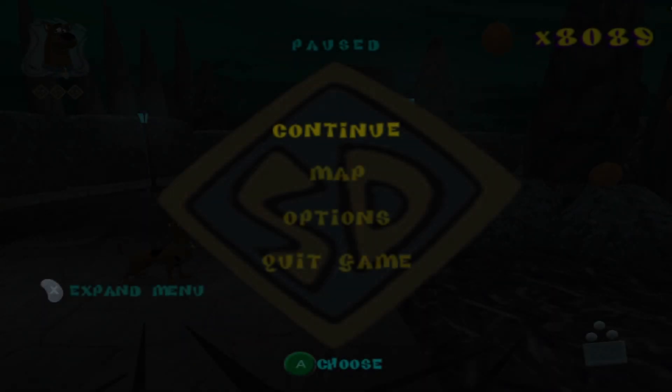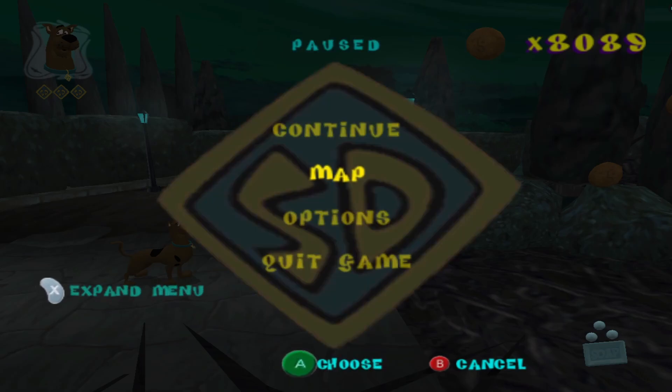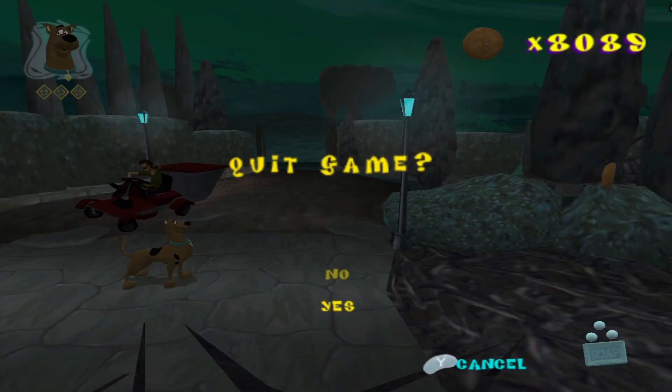There are also some new options by expanding the menu in the quick games section. You can press auto PS, which automatically simulates doing a pause storage, and you can also select stop screen darkening, which prevents all screen fades, including the black screen which usually occurs when doing pause storage.